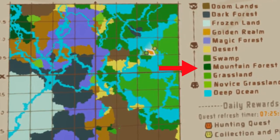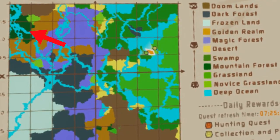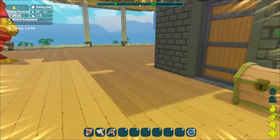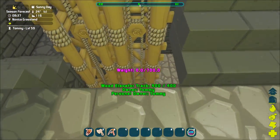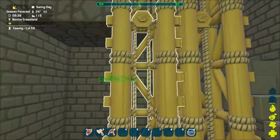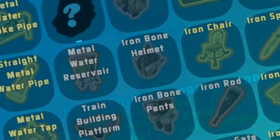I guess next up is the mountain forest, which is all the way to the top left. We already flew over it once very quickly — it has pandas and bamboo — but I think I want to make some armor first just in case there's dangerous stuff there. Iron bone armor, level 50 — I can already make that.